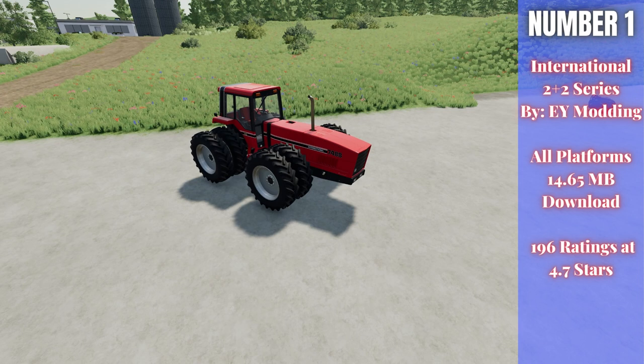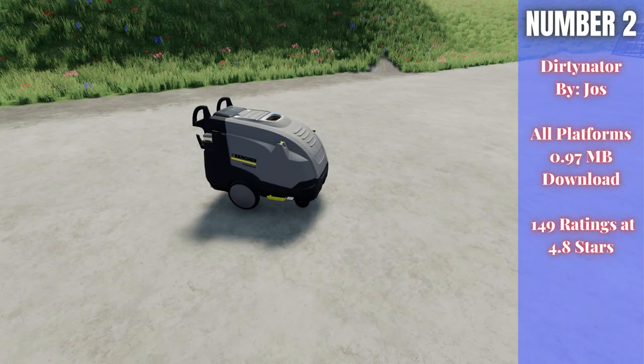For number two we have the Dirtinator. It looks like a normal power washer but it is far from that — by Yas, 0.97 megabytes to download for all platforms, currently rated 4.8 out of 5 stars with 149 people having rated it. Instead of washing your vehicles, this thing spits dirt and mud out to get them dirty — hence the name.